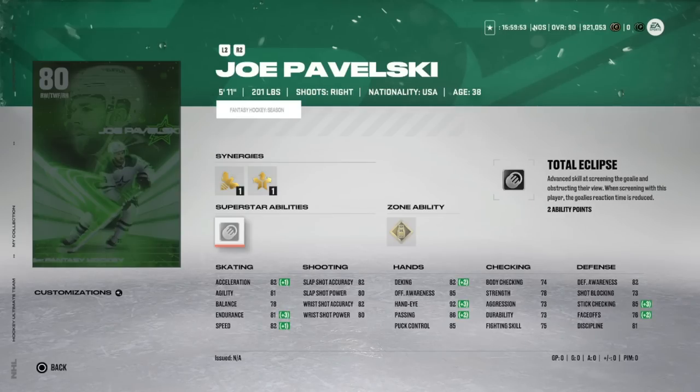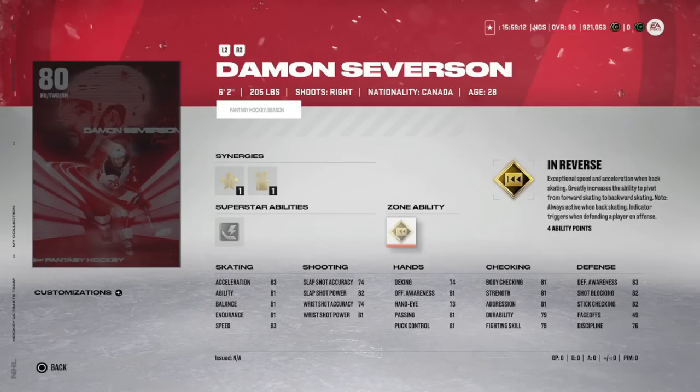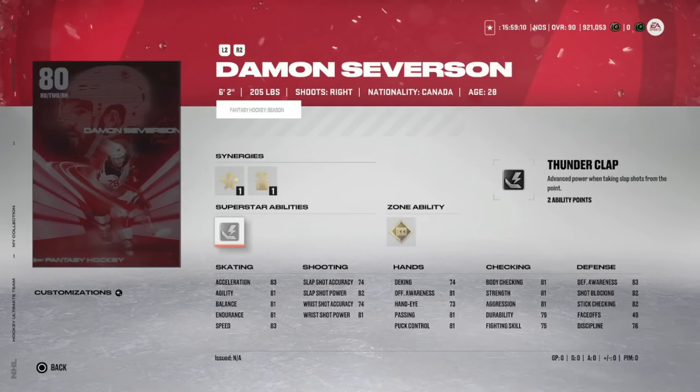Damon Severson from the New Jersey Devils has hit double-digit goals twice in his career — 11 last year in 80 games. The Devils are better this year, but this is a scary investment because he needs essentially another career-high 10 goals to reach 99. His skating starts so low that he needs a couple goals before he's usable, and that might not happen until January. Way too high a risk unless you're a Devils fan — I'm avoiding this one.